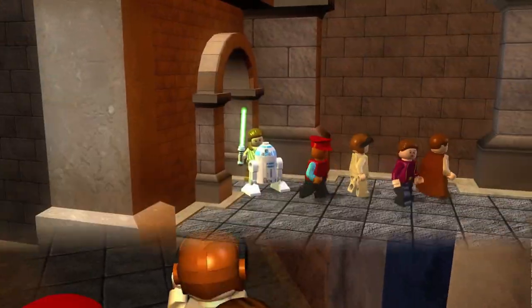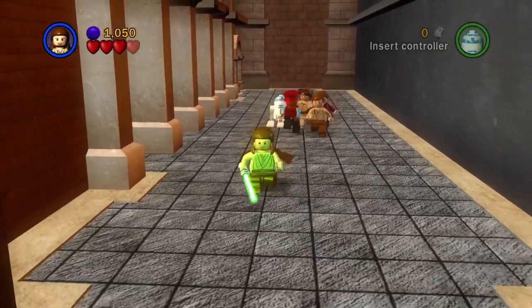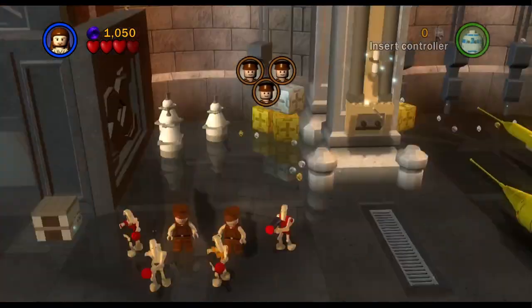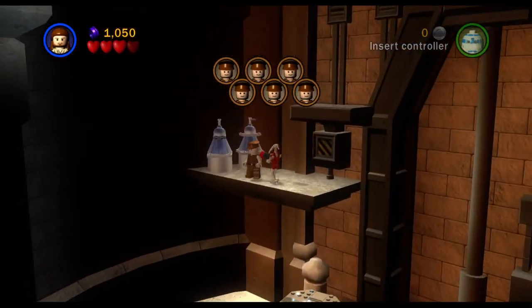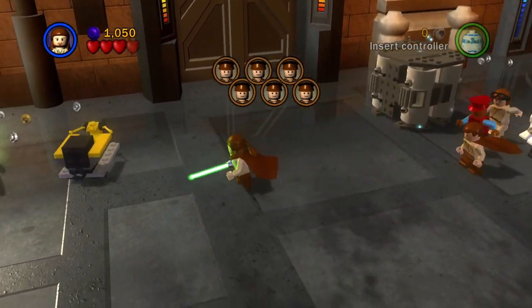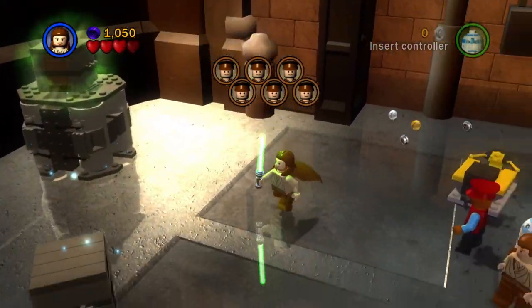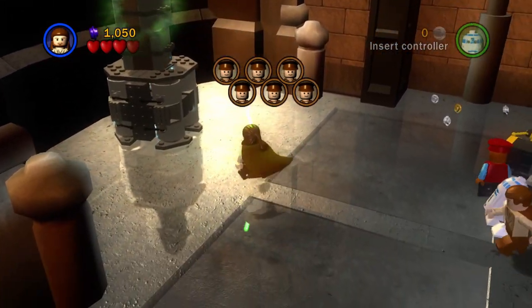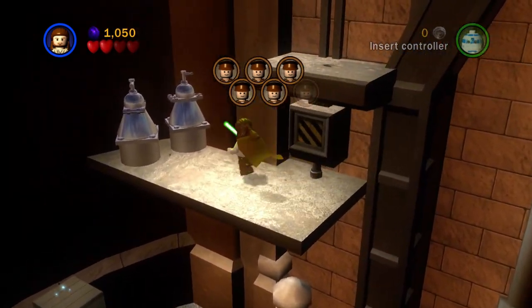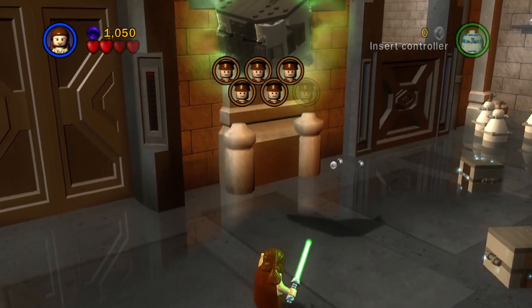So into the last part of the level, and we're going to free some Naboo pilots — there are six pilots to rescue. I always forget to come to the far end first; I usually just rescue the ones close by and then have to come back because there's one at the far end, so we'll get him first.